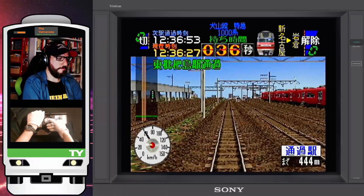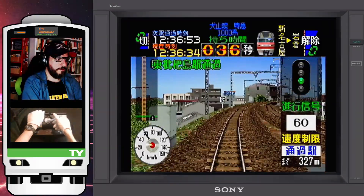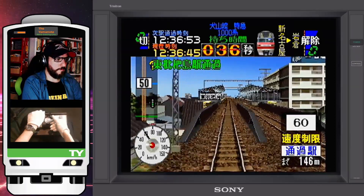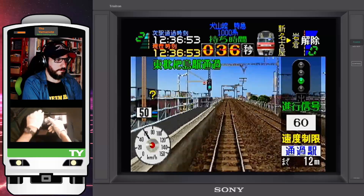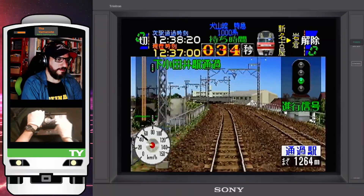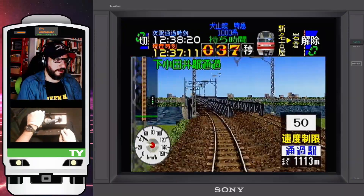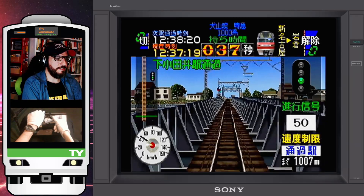We have an upcoming 60 speed limit. Let's reduce speed a bit to keep it at 60. Green light, and next we'll be passing through Higashi Biwajima Station. Keeping it at 60. Green light. We are one second late as we get an upcoming 50 speed limit. Green light. This is a five-star difficulty level, so we have to be really mindful of the schedules.